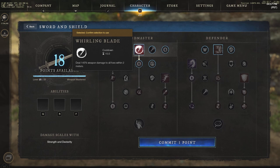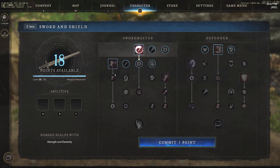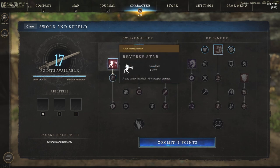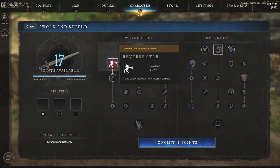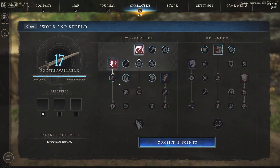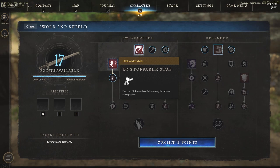Starting off with whirling blade: deal 145% weapon damage to all foes within two meters. Then we jump into reverse stab — this is all under the Sword Master section on the left. Reverse stab has a 20-second cooldown and deals 175% weapon damage, so a very strong attack. Obviously passives will make this stronger.